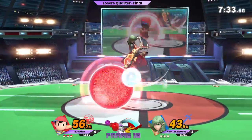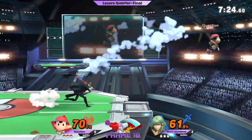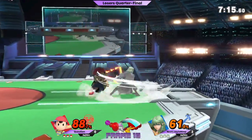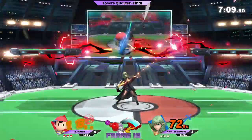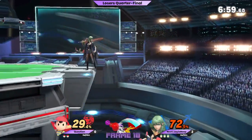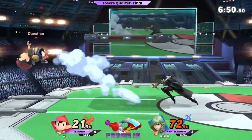Jay right now is just slowly kind of winning neutral, just getting these good neutral interactions and getting a good percent lead. But right now it's just even. Getting these good neutral interactions — dash grab whiffs, grabs the wrong way, nair out of shield. That's what Question was trying to do with the arrow — it doesn't absorb but it does clank. That up smash is strong, that up smash goes crazy — I think it scoops more than Wolf's up smash and that already scoops really far. Jay right now looking a little bit like download complete.